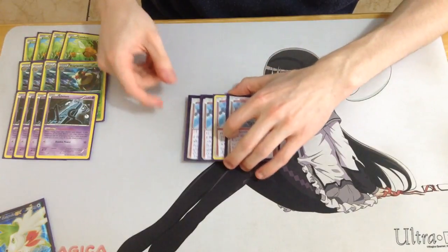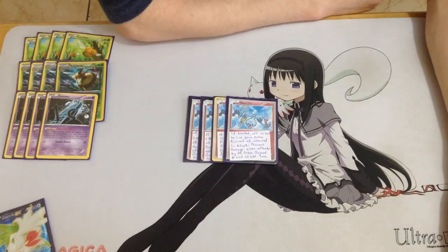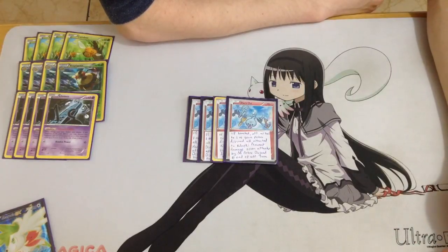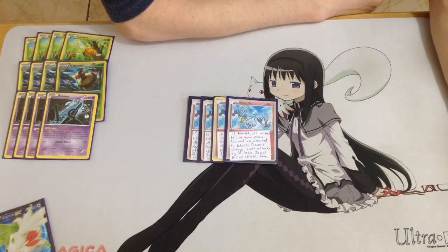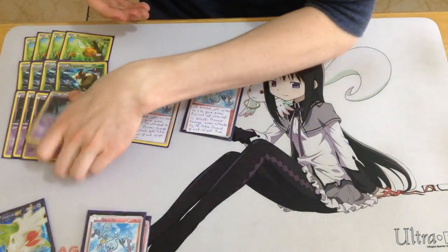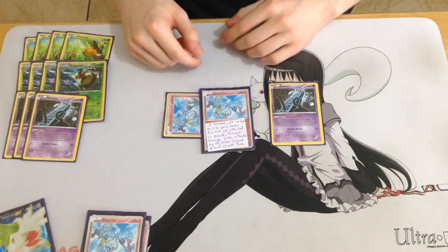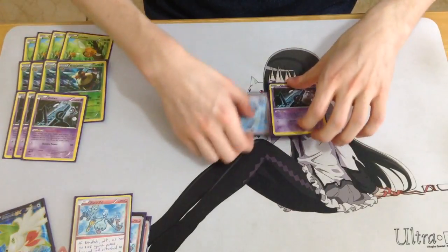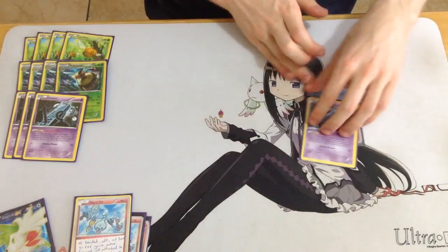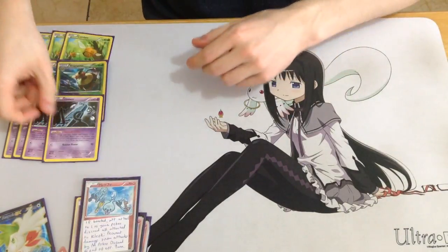Next up — excuse the terrible proxies — it's 4 Klefki from Steam Siege. Klefki has an ability where when it's on your bench, you can attach it as a tool to one of your Pokemon, preventing all effects of attacks done by Megas including damage, then discard it next turn. It's a Pokemon that discards itself, but it has really cool synergy with Unknown. With 2 Klefki and 1 Unknown, you can chain the abilities and discard 3 Pokemon — that's essentially 1 Battle Compressor.